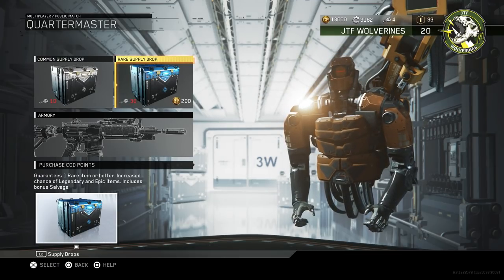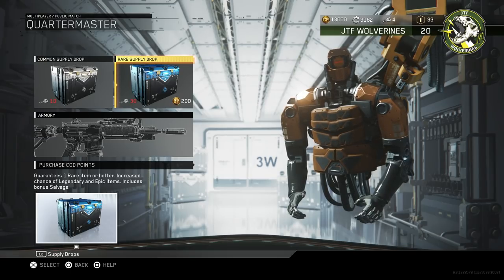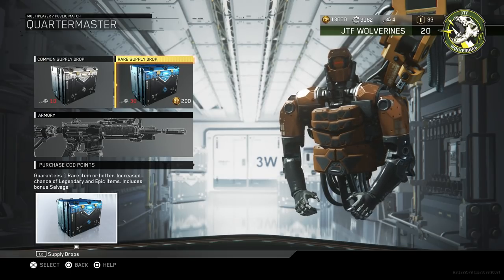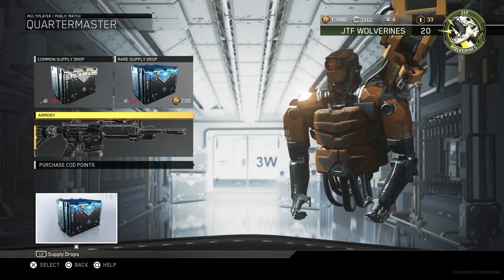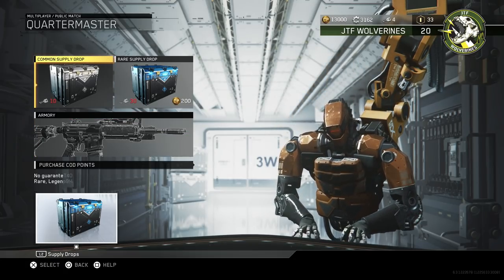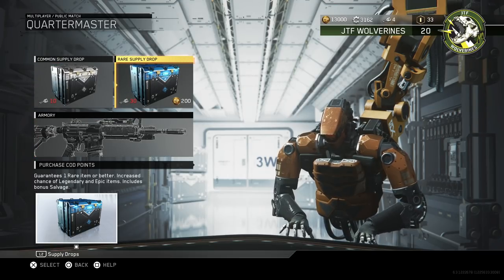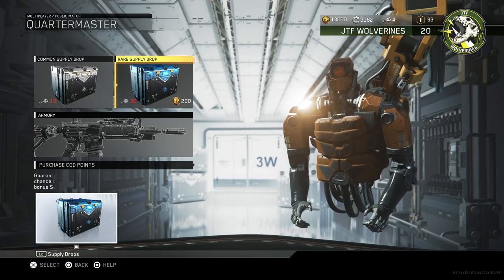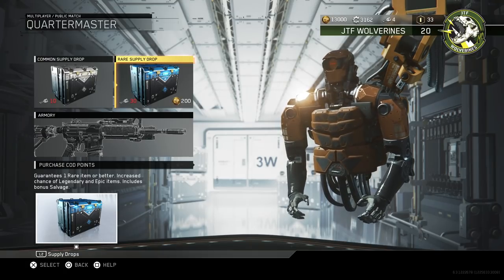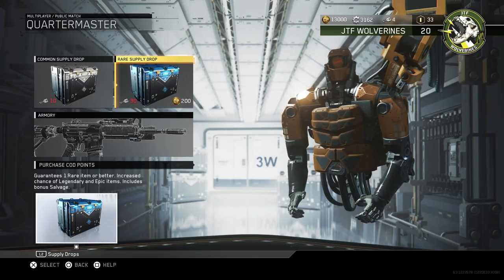Hello everyone and welcome to Sunburned Albino unboxes a hundred dollars worth of Infinite Warfare supply drop rare crates. Why? Entitlement, boredom, and I'm looking to draw an equal amount of curiosity and ire, because this can be a great way to show off all the kinds of stuff you can get in supply drops — and also a way to get people super pissed off at the idea that I would squander my funds in such a whatever-the-opposite-of-lucrative-is way. Let's start.